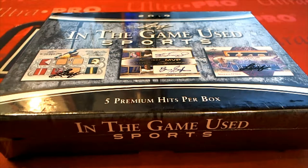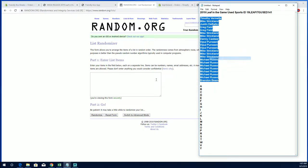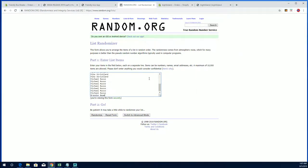2019 Leaf In The Game Used Sports, this is number 141, good luck everybody. Alright, Tim B to Brandon B, let's copy and paste — 22 clicks, names and letters, seven times each.